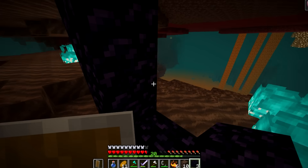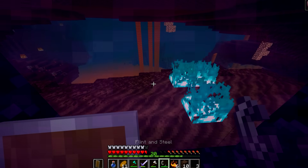And so he makes a quick escape through the lava. He continues with the speedrun by building a portal to return to the overworld.